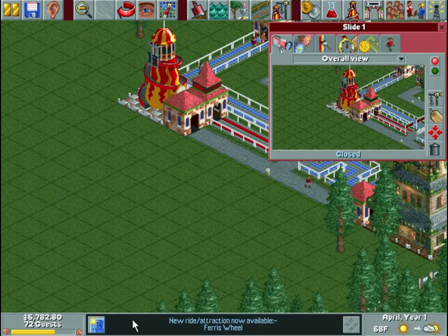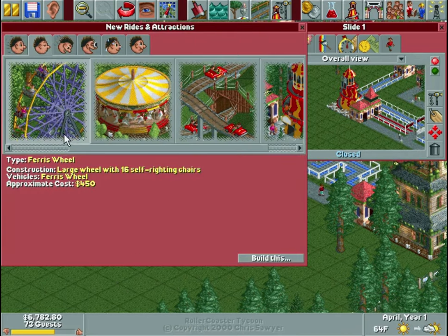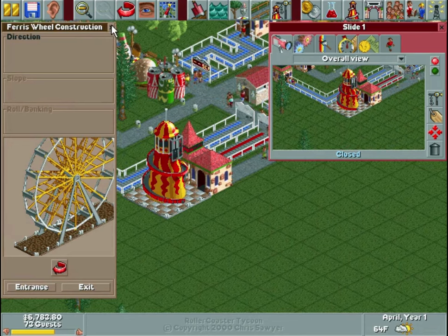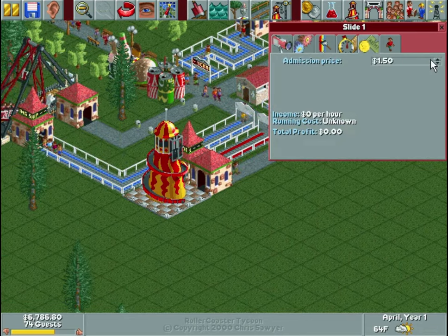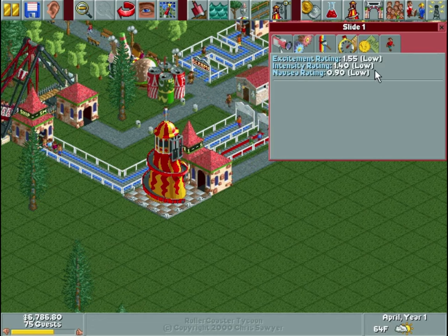We can quickly access the ferris wheel by clicking that notification right there. We're going to go ahead and build it. We'll drop the price down to a dollar instead of a dollar fifty. Let me open this ride before I start building other things.